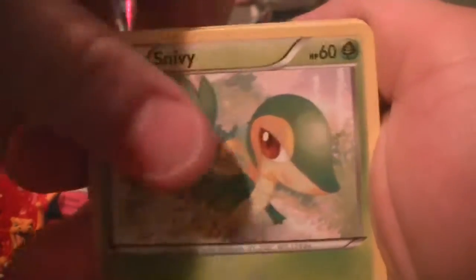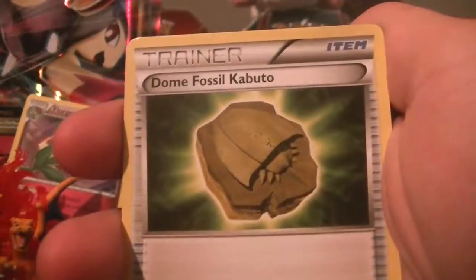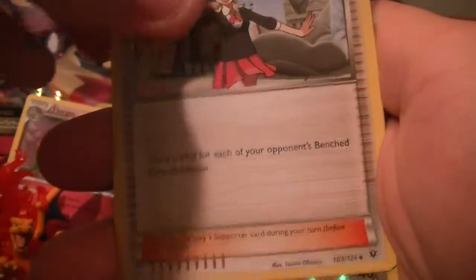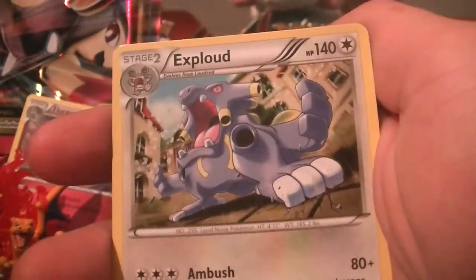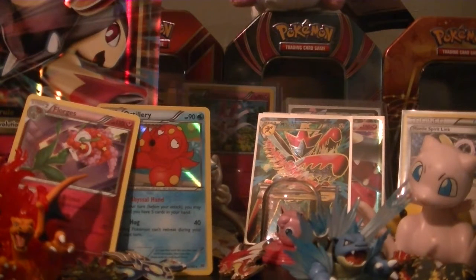Opening the fifth pack — we have Snivy, Fennekin, Jigglypuff, Riolou, Seel, Dome Fossil Shuckle, a Lati Special Energy, Kangaskhan Reverse, and then an EX-file regular rare. So on to the final pack.